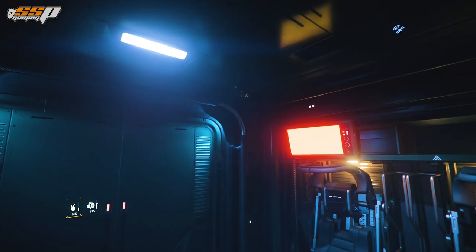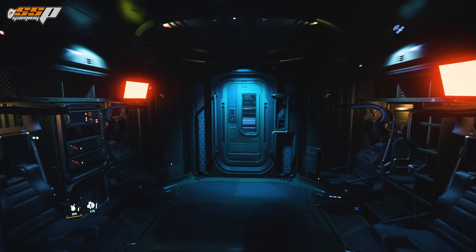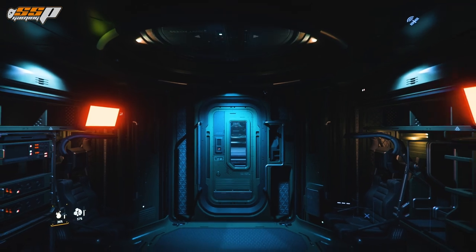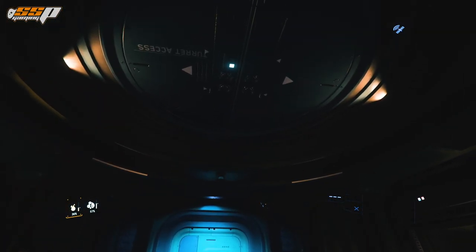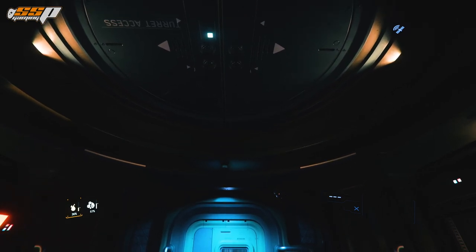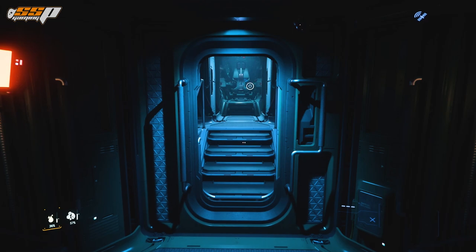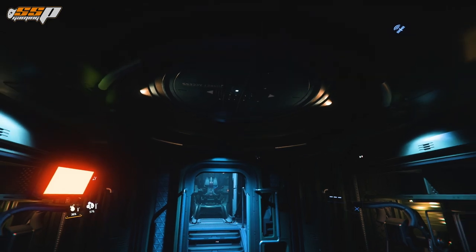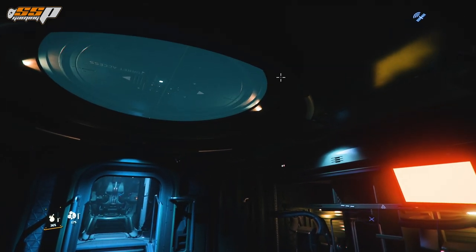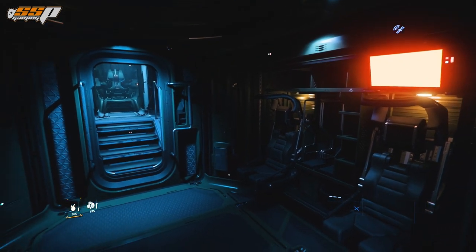We do have some lighting in here as well, which is very nice. We also have access to the turret in the center of this compartment. You might have to fight with this a little bit — the best way to access it is to walk up just underneath the turret, look straight ahead, hold F, and then move around a little bit until you see 'enter turret' floating there. I do wish there was a better way to do this, like a button somewhere nearby, but for now that is the only way.